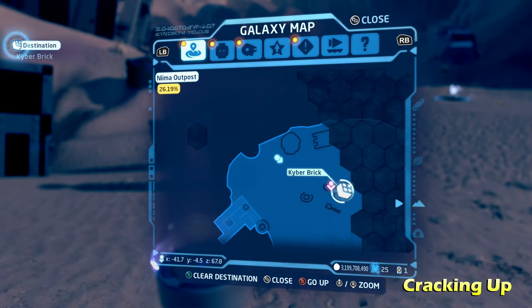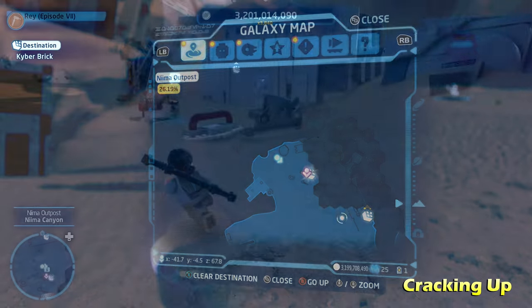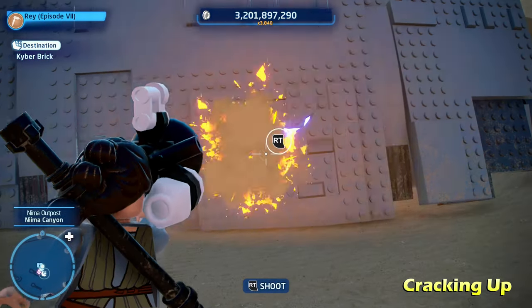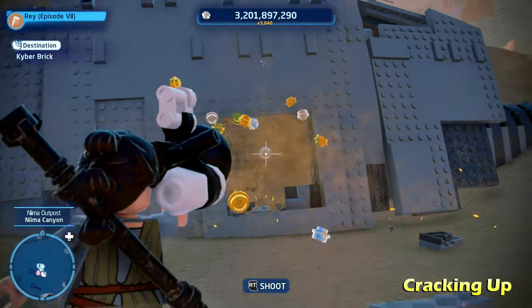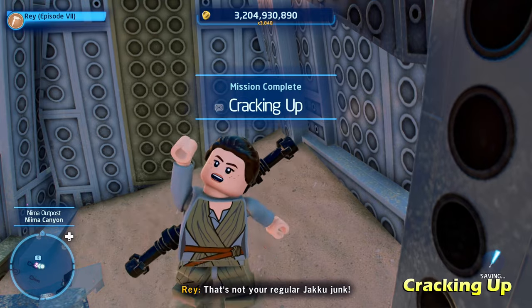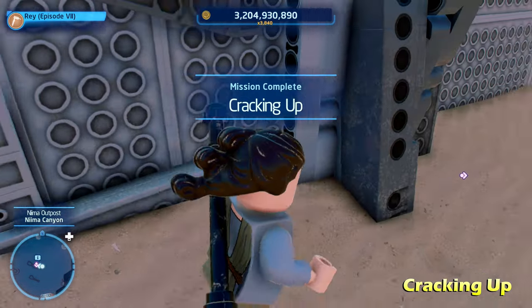Just to the right of there we're going to do Cracking Up. This one requires us to switch to a scavenger character and use their breaker blaster ability to destroy the side of this AT-AT. To the left is going to be your kyber brick — it's also going to be an important part that we'll need for a puzzle later on in this video, so keep that in mind.